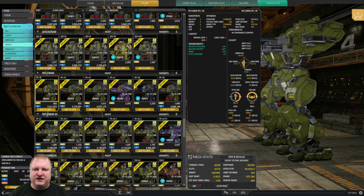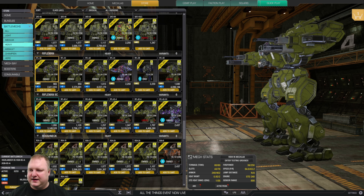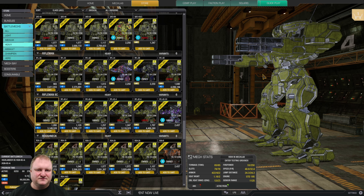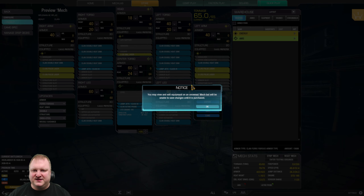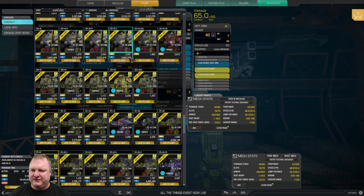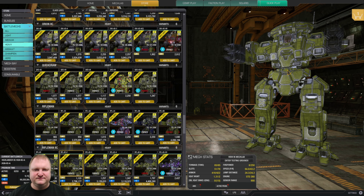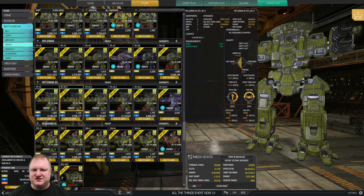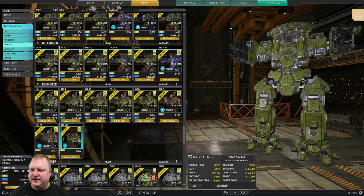Riflemans: all solid fun mechs with a bit of dakka and a bit of lasers. Just get the Three and see how you like the gameplay. The Legend Killer and Dial Breaker aren't bad. The Rifleman 2C Standard Edition is very interesting — you can alpha-strike four large pulse lasers at once. My recommendation: the Rifleman 2C2 with six AC2s — a great ducker mech.